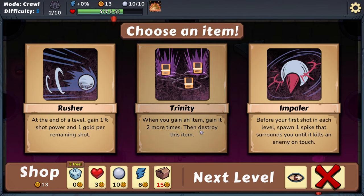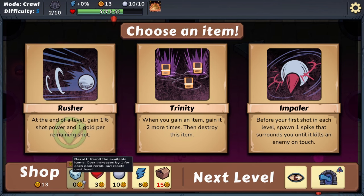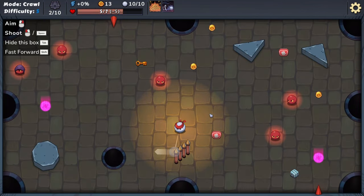Gain one gold for every four gold you own, repeat each level — so we're going to gain some interest. Let's try not to spend any gold. At the end of a level, gain 1% shot power and one gold per remaining shot — that seems really good. When you gain an item, gain it two more times then destroy this item — interesting. I kind of like this rusher: before your first shot each level, spawn one spike that surrounds you until it kills an enemy on touch. I like the risk-reward of buying nothing.